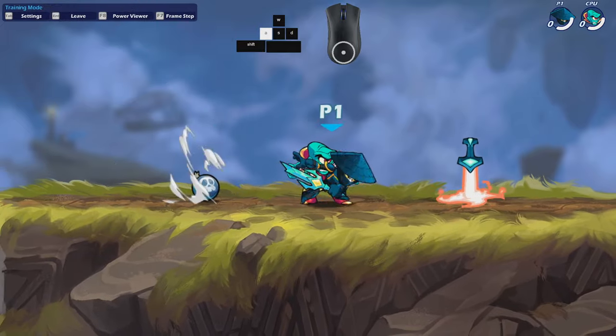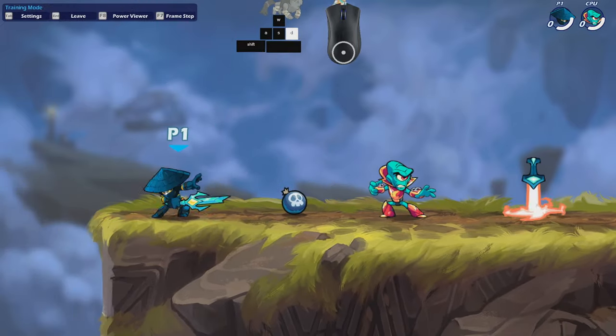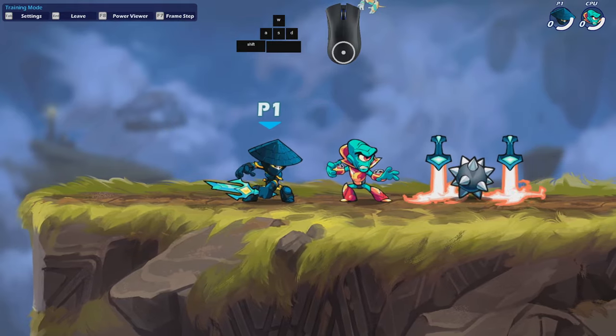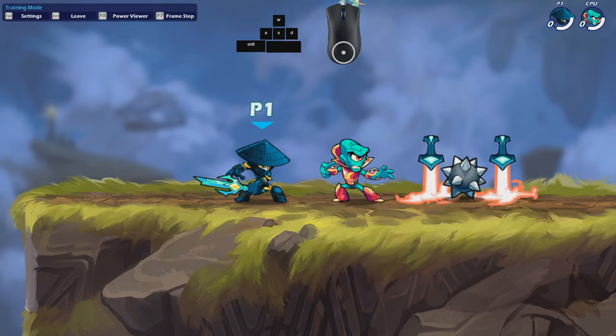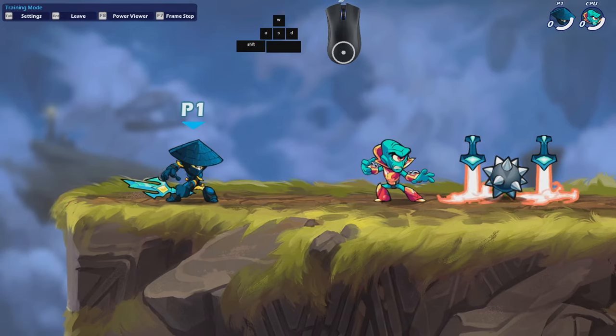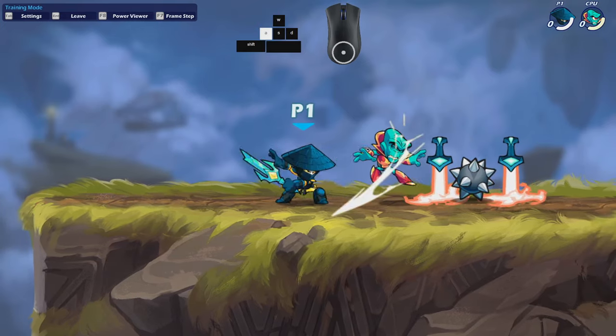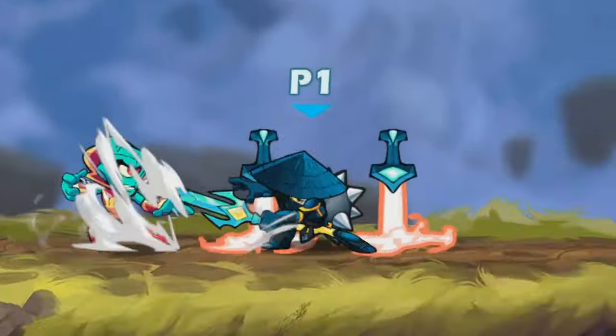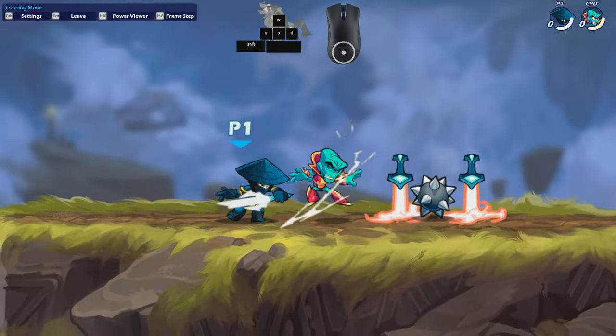It's all about different mix-up options. Being able to put yourself in a reactable position that's not very punishable is important. Dash cancelling is good for calling out dodges, but it's risky because they might just hit you if you stand still. Jumping fast-fall is the safest option because you can gravity cancel, fall back to the ground, and just hit them.